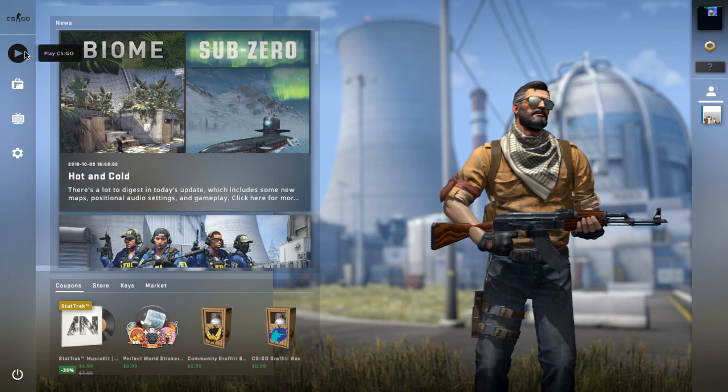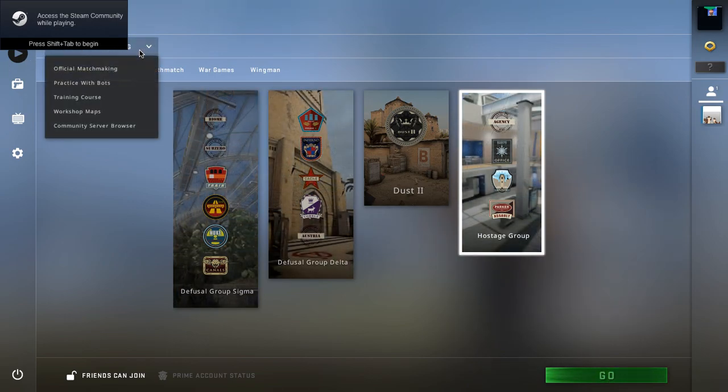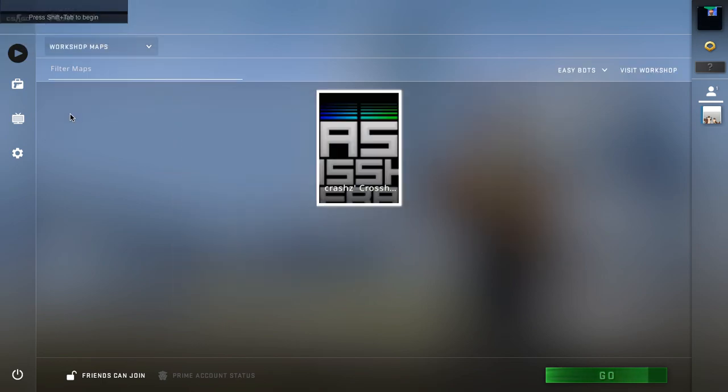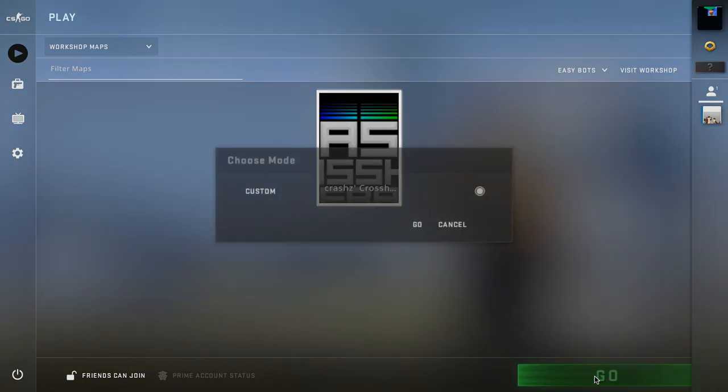Alright, so once you go in, you want to go to Play and play this. Then go down to Workshop. It will be the first one — if that's your first Workshop item, it will be right here.